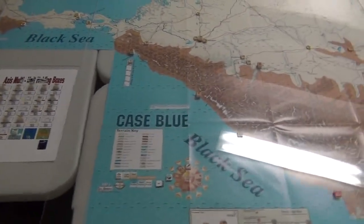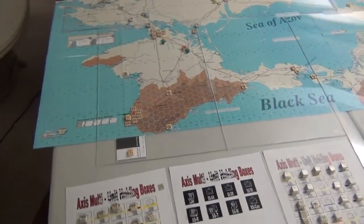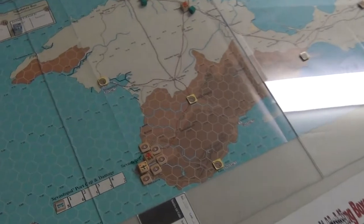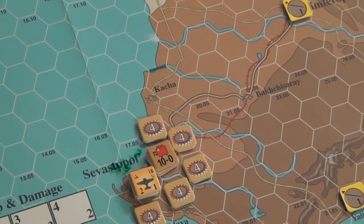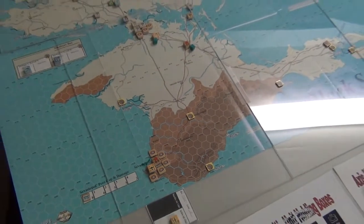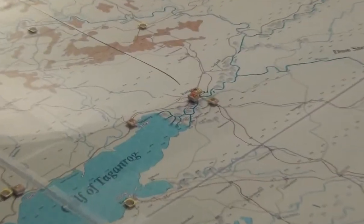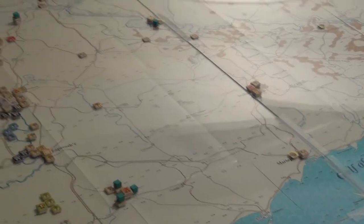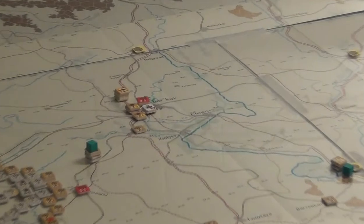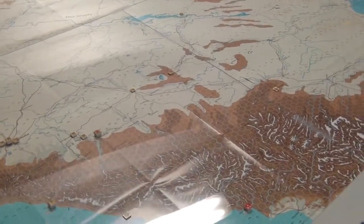Basically, it's about capturing certain points on the map — namely Sevastopol here (I'm going to butcher the Russian pronunciations). At the end of every year you measure the scoring; Sevastopol gets scored every year, whoever holds it. We'll also be dealing with Rostov and Kharkov. Stalingrad and the oil fields are interesting because the Axis player can choose which one they actually want to score.